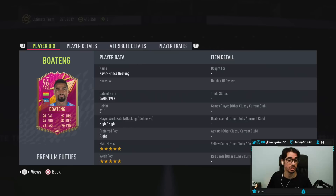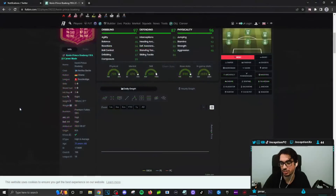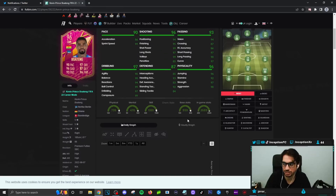Six foot one, high/high work rates, right footed, five star skills, five star weak foot. This card does originally play in the CAM position. The card is a six foot one player with a high and average body type, which is more ideal to use in the defensive positions. Take a look at how this card is formatted on the shadow chemistry style - defensive stats are massively increased, considering the fact that he has the high/high work rates.